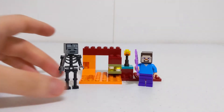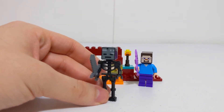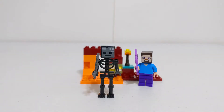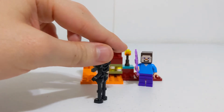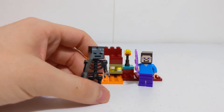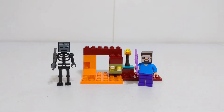Next up we've got the wither skeleton — definitely a more obscure, not-as-common minifigure to get, and a very desirable one as well. We got the stone sword, which obviously makes sense — that's the weapon they spawn with. The print on the head is quite accurate. The body uses the same skeletal mold they've been using for other skeleton figures in Lego, and it fits here perfectly fine. It's a $5 set and you get two figures — that's never something to complain about.